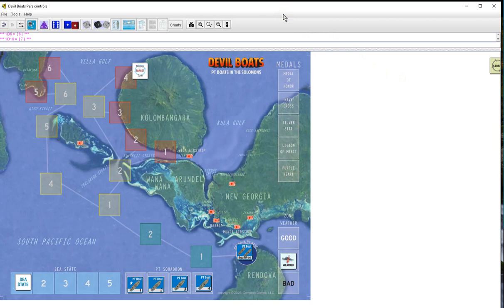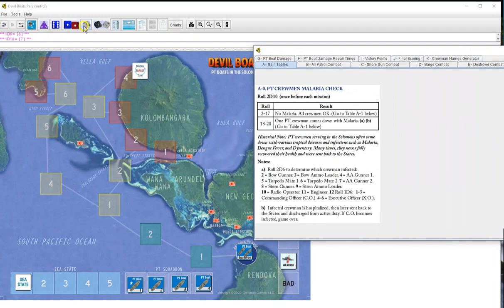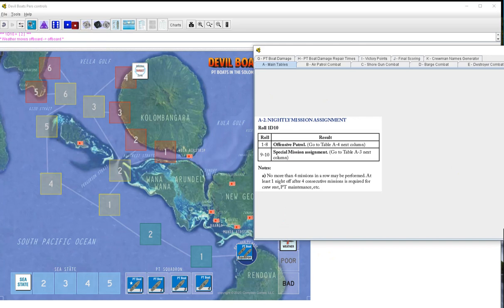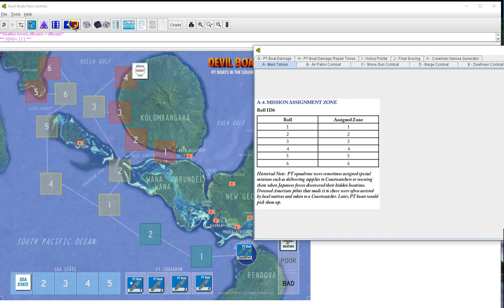Welcome back everybody, we are playing more Devil Boats by Joe Carter from Compass Games. We are getting ready for our fourth mission, which is July 4th. We start rolling: grooming malaria check - seven, no malaria. Weather check - two, good weather. Nightly mission assignment - one, offensive patrol zone two.